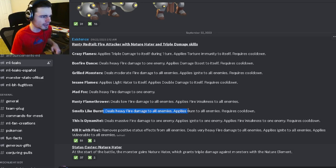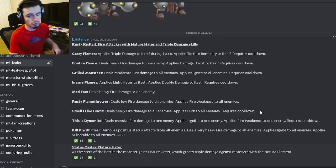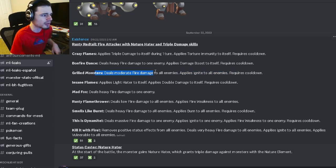He also has an AOE heavy fire damage with burn to all enemies, which is really good. He has an AOE low fire damage with fire weakness to all enemies, which is pretty good. He has heavy fire damage to one enemy, a double damage to itself with light hater, an AOE ignite with moderate fire damage, and a damage boost to himself with heavy fire damage.